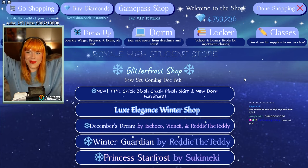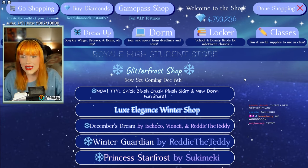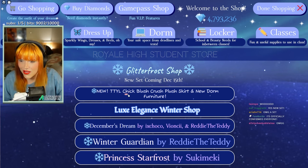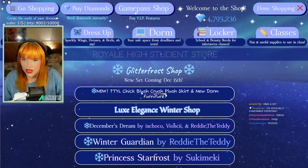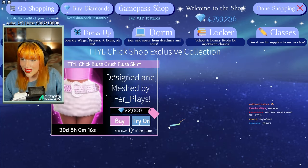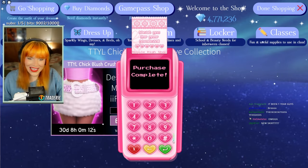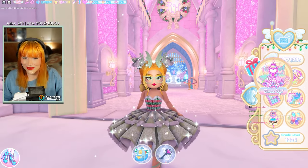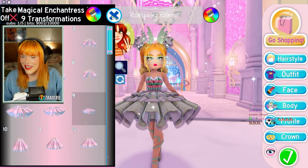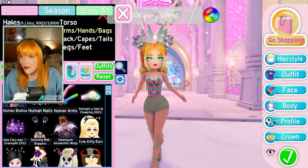I really love that it's spread out so we've still got something to be excited about in the middle of the month. New TTYL — talk to you later — chic blush crush plush skirt and new dorm furniture! There's a new skirt, let's go ahead and buy it. I am shaking with excitement right now. When the new school came out I cried — we don't need a repeat of that!